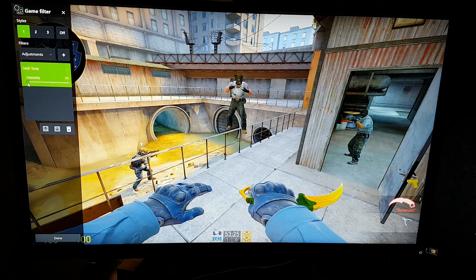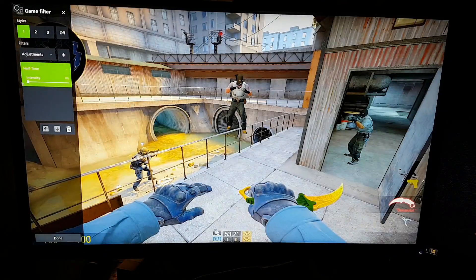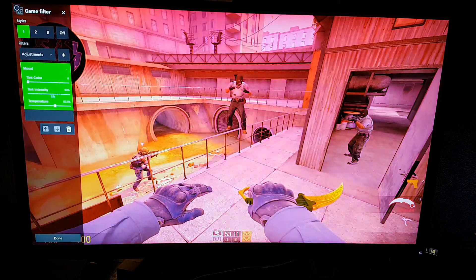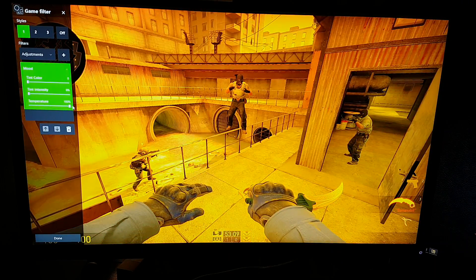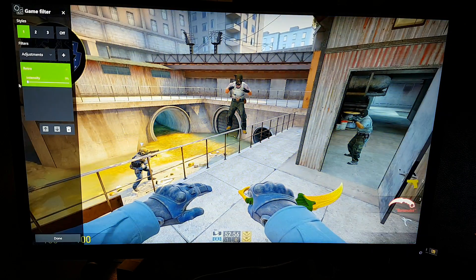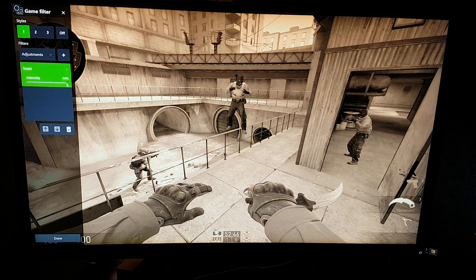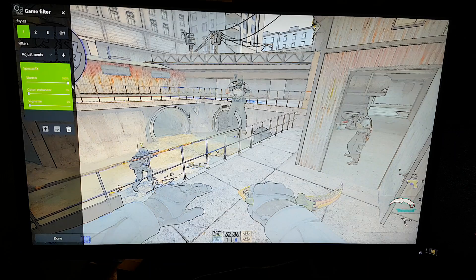Next is Halftone, which makes it look more like a superhero slash cartoon comic book style. Next is Mood, which lets you select different colors to increase. Next is Retro, which is also just sick to look at, not something I would like to play with though. Next is Sepia — I don't know if I pronounced that correctly.